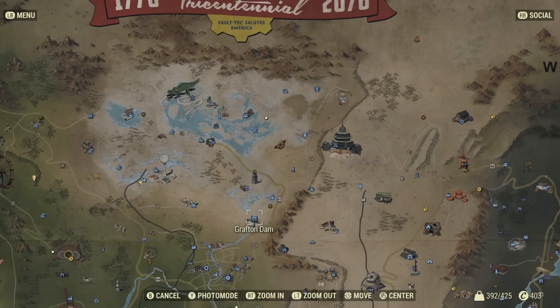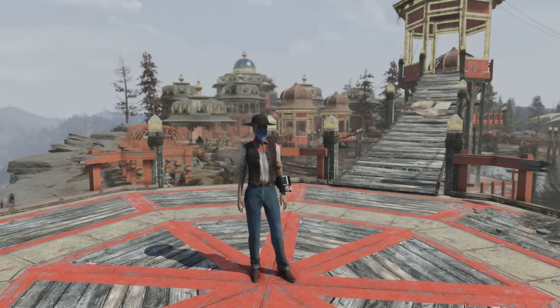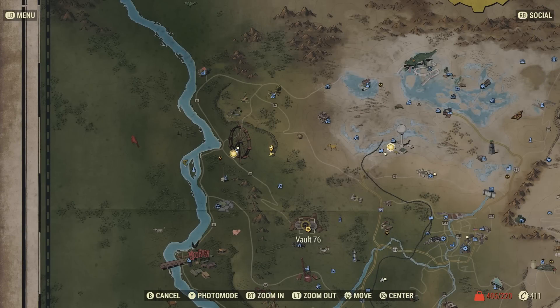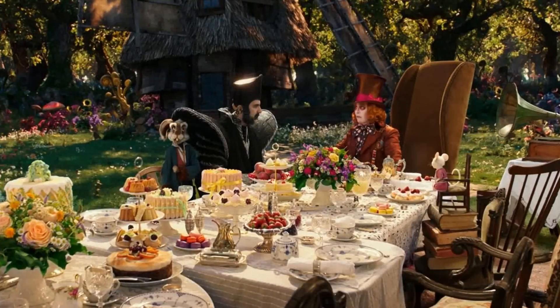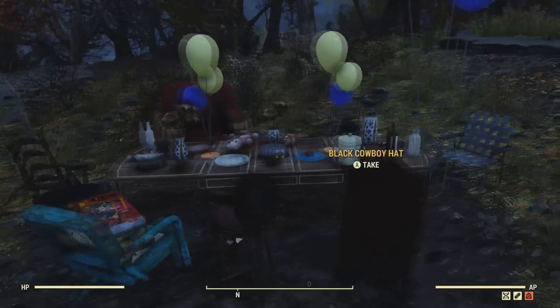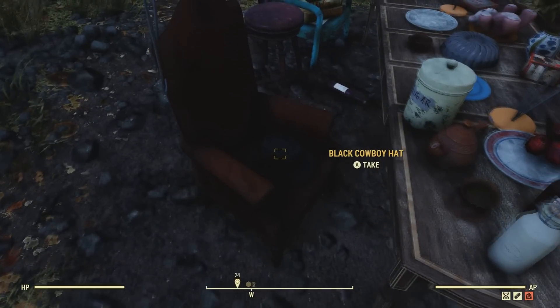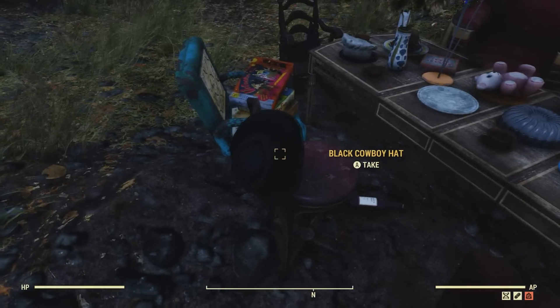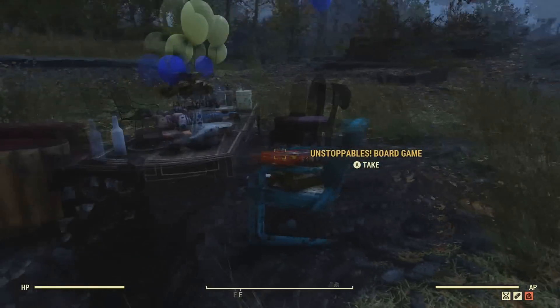Up next we have the outfits you can get from the Toxic Valley region, starting with the western outfit. Keep in mind the hat doesn't come with the outfit; however you can find the cowboy hat along with a lot of other hats a little above Anchor Farms. There is actually an Alice in Wonderland Tea Party Easter egg here — on the chairs around the table where they were having their party you can find a black cowboy hat, a witches hat, a bowler hat, and a chef's hat on the table.